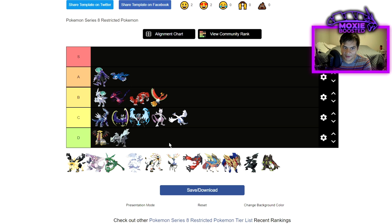Necrozma Dawn Wings can probably take an Astral Barrage, and these guys won't be too terrible mainly because they're going to be able to tank hits due to their ability which lowers super-effective damage, and probably set up Trick Room. It can still run Weakness Policy, so maybe we'll see Necrozma Dawn Wings have some tournament placements, but I don't see it really being all that viable overall.